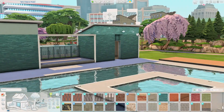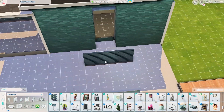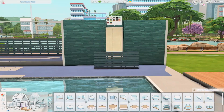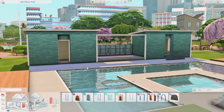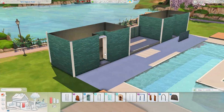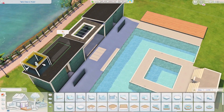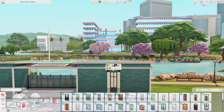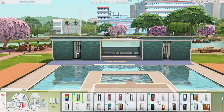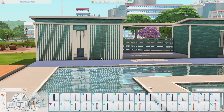This is a 40 by 50 lot in Newcrest — or either 40 by 30 or 50 by 40, I'm not entirely sure. It's right beside the fancy restaurant that I built a few weeks ago. I think the name of the restaurant next door is Bon Appetit.